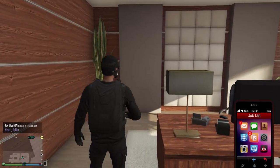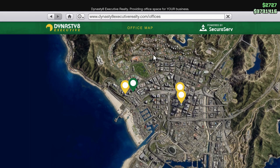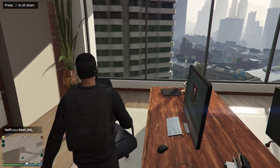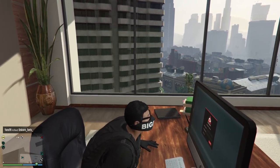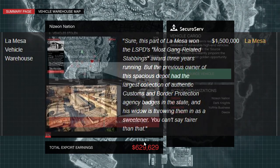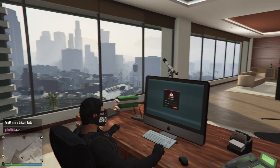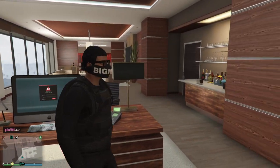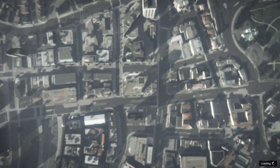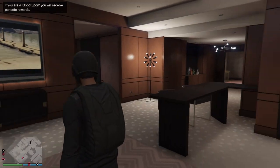Moving on to the fourth item on today's list, we have a Vehicle Warehouse. If you don't own a CEO office or the executive starter pack, I recommend purchasing a CEO office for around a million dollars. Once inside your CEO office, go to the desktop computer and purchase a vehicle warehouse. The cheapest one is in La Mesa at $1.5 million, but it makes you a lot of money over time. If you source around 15 to 20 high-end vehicles and sell them, you should easily pay off the $1.5 million upfront cost and make decent money in GTA Online.